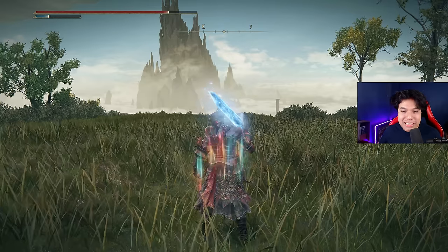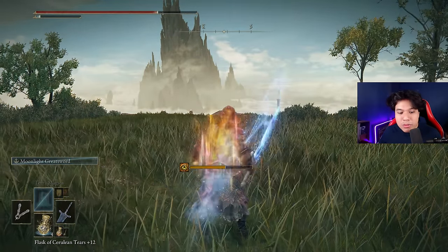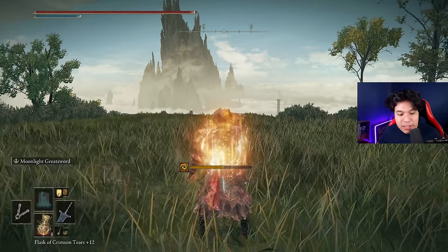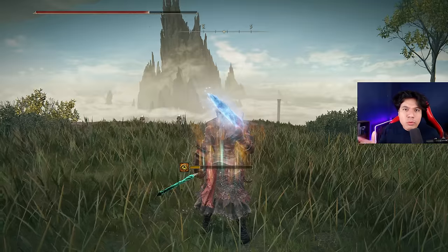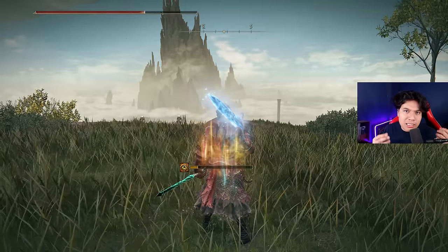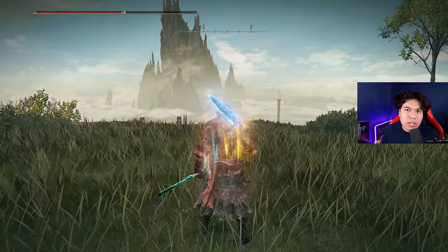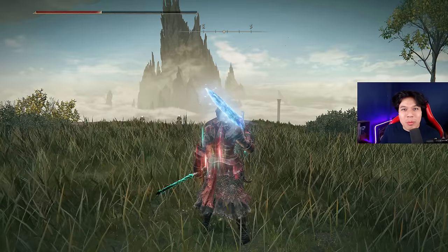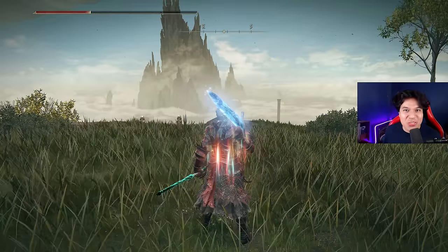Now we are going to use our body buff — in this case Hall of Shabriri — which is the best body buff for this type of build. Now refill your HP and FP, and switch to your staff to be ready to cast Terra Magica if needed. It is not necessary to use it in every boss fight. If you find it not optimal — as in the first phase of Malenia, or in fights like Rellana or the Divine Beast — then you don't have to use it at all. Where I actually recommend you use Terra Magica is in Consort Radahn's boss fight; there it is going to be extremely useful.